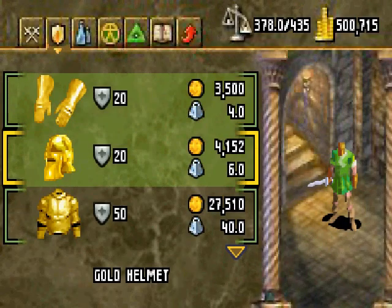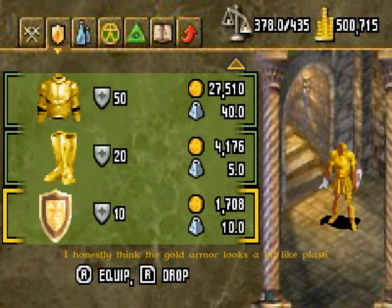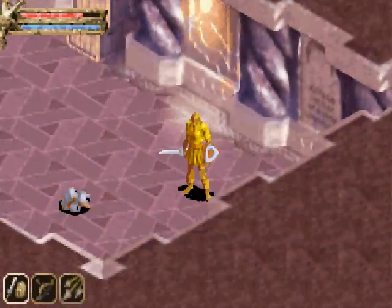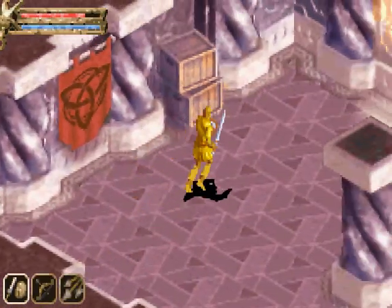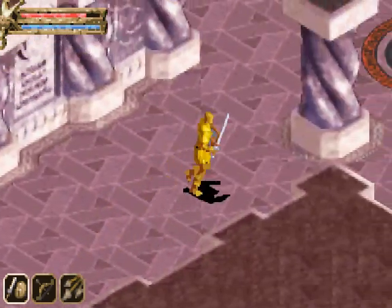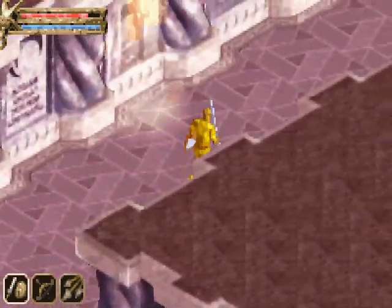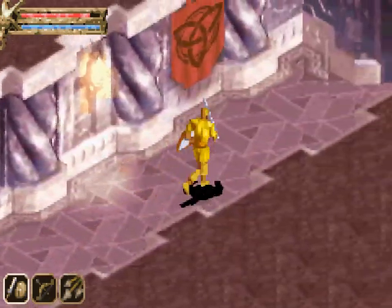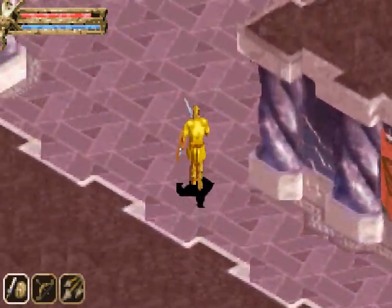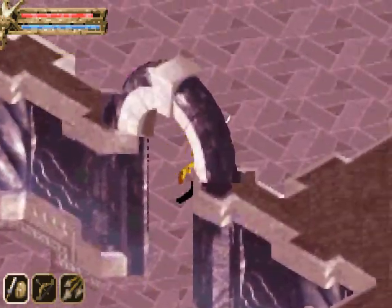Now, you'd think this stuff would be the absolutely weakest in the game, considering it's gold and should be rather heavy. But I'm guessing that's due to the fact that magic is making it extremely durable and also very light for gold, that is. And there we have it. Just gonna go back to the stairwell, and I am actually going to level grind just a little bit.